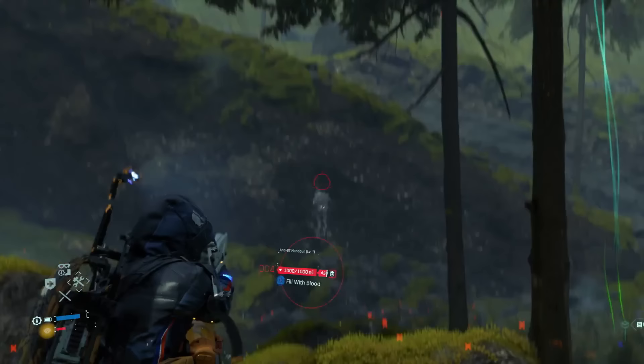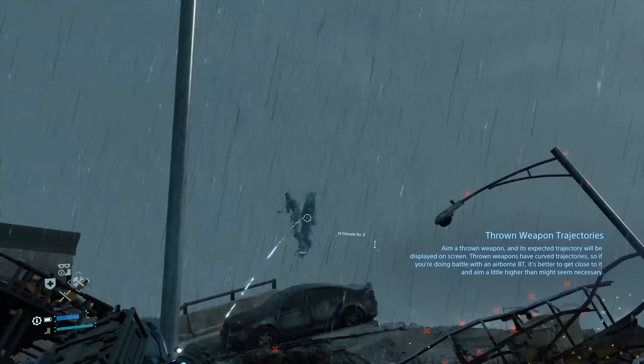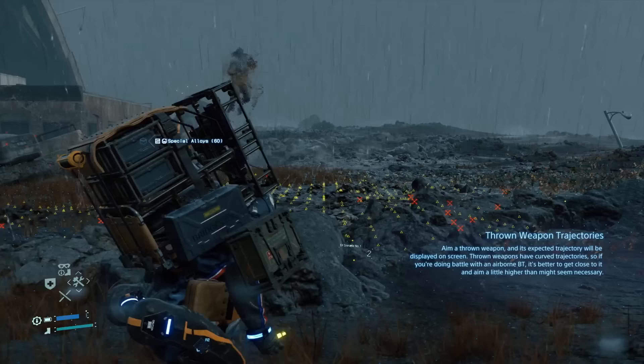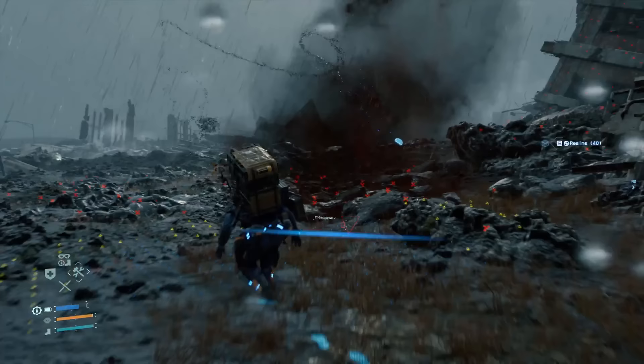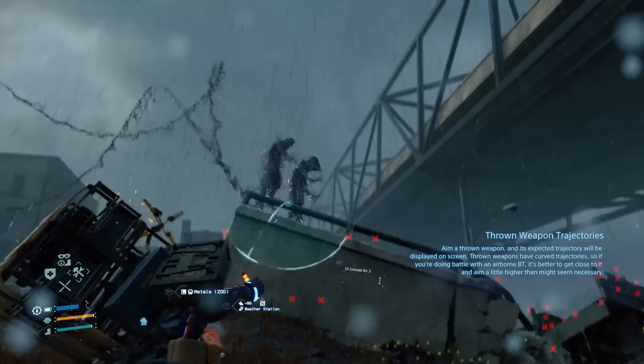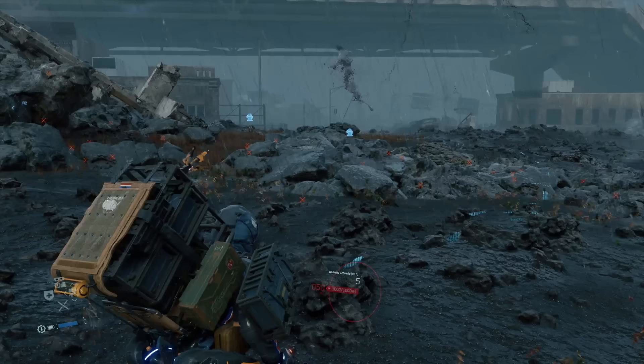If avoidance is unlikely and confrontation inevitable, there are a few tools you can use to take the fight to them. But given your limited resources, they should usually be a last resort. While they can't outright kill the ghosts, X-Grenade 0 from showering and X-Grenade 1 from urination can be thrown at a BT you've spotted to make them run away for a bit, and X-Grenade 2 from fecal matter will stun BTs with a larger cloud for a greater amount of time. They are only really good for quickly moving past a dangerous area.